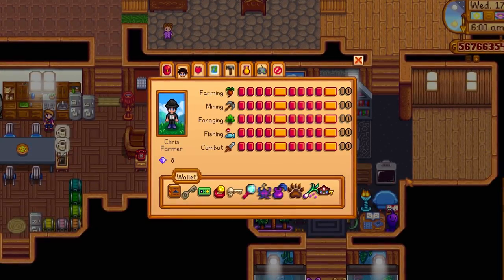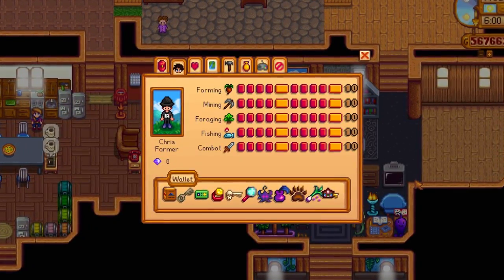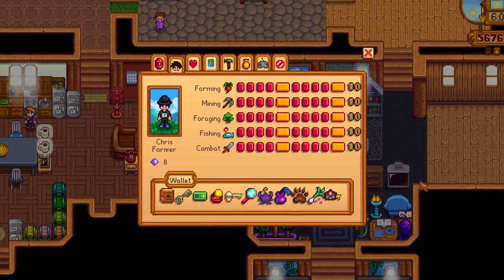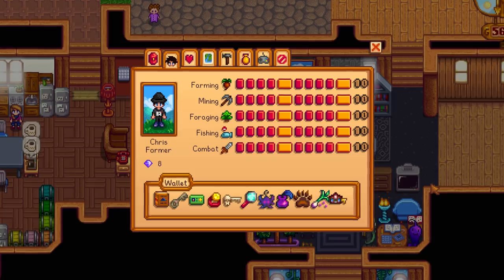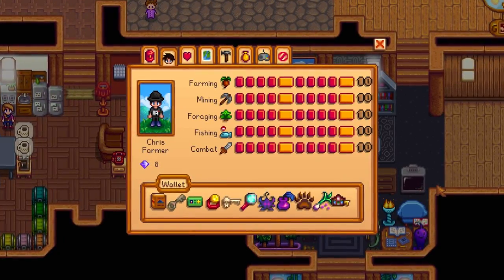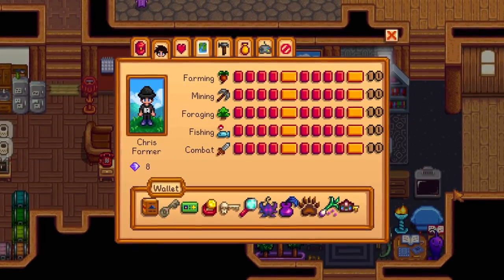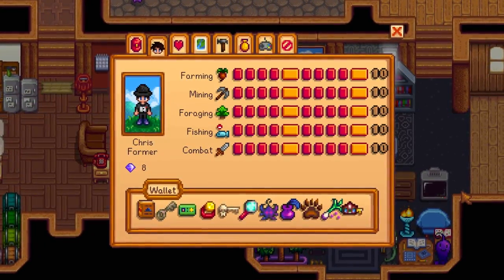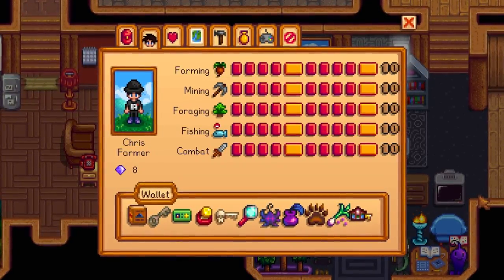What is up guys, it's your boy Sharky and welcome back to another video. Today we are going to go treasure hunting in the Skull Cavern. If you don't know what that means, there is a rare chance when you get past the 10th floor for a small room to appear with a treasure chest inside, and inside that chest can give you lots of rare, unique, and special advanced items in the game.